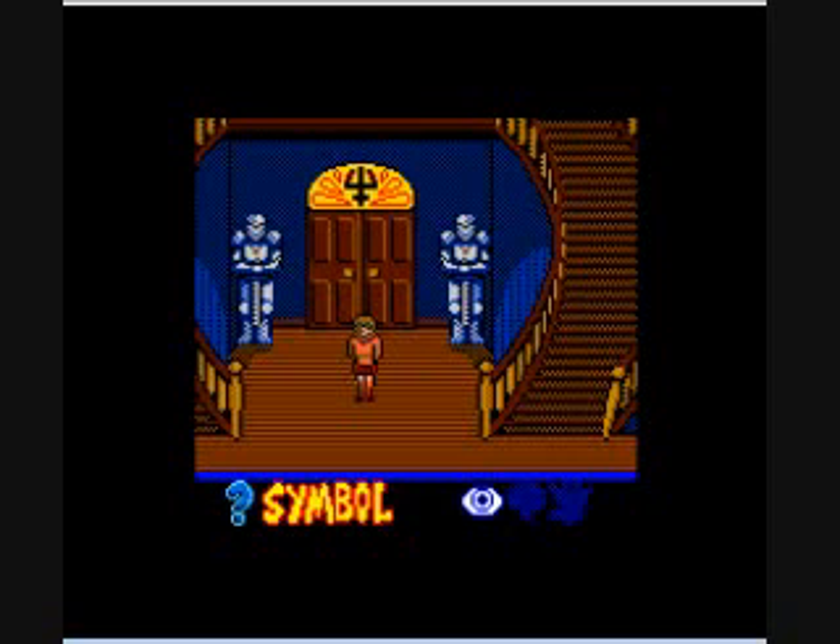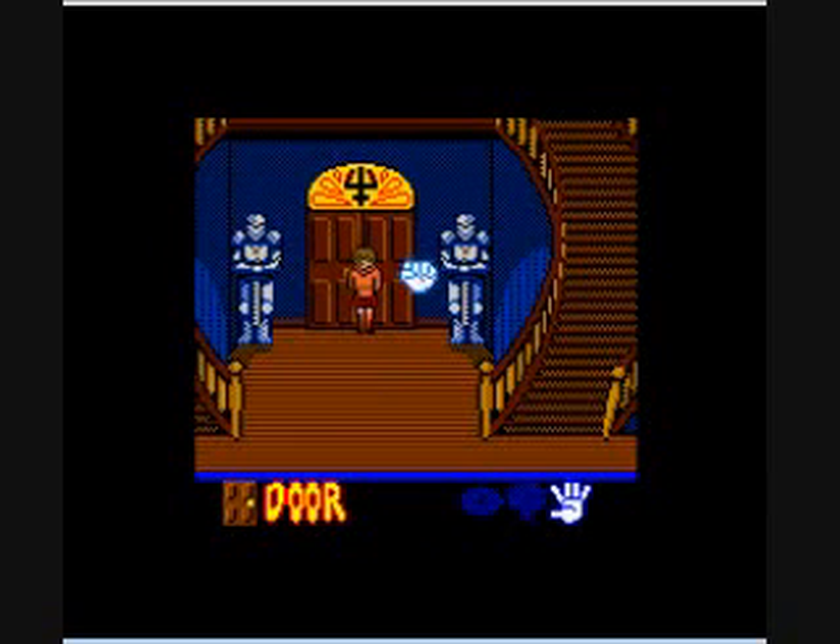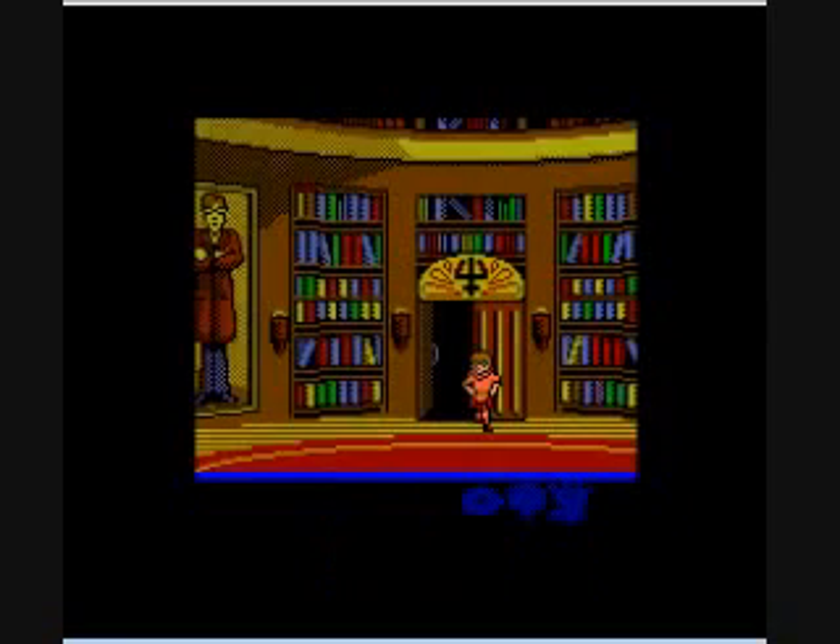Basically, you have to examine every symbol. And then it will go through the animation, tell you what the symbol says underneath it, and Velma learns the symbols.